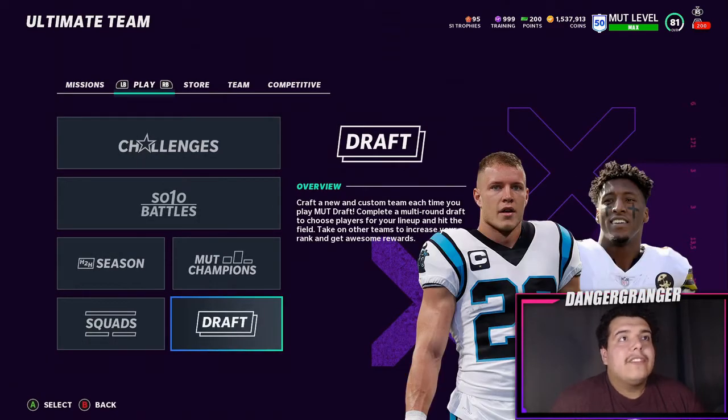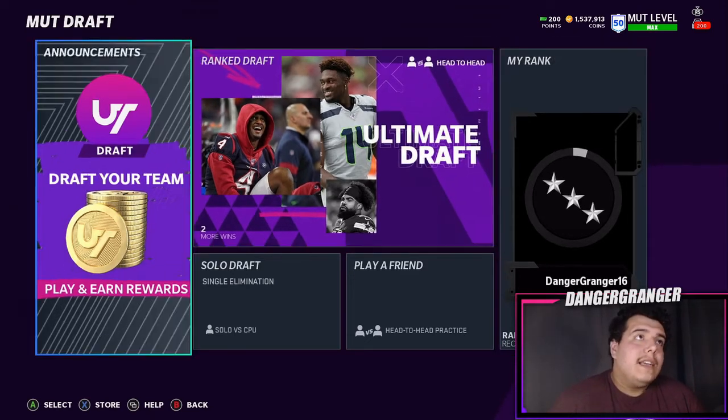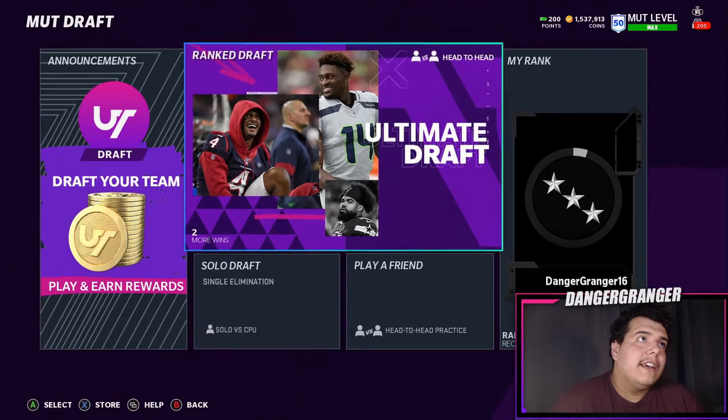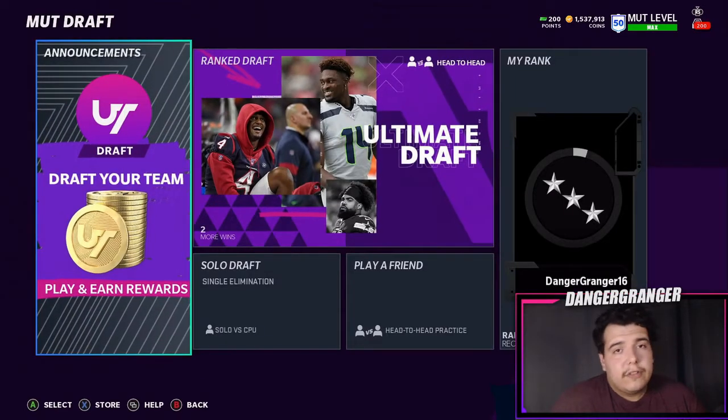Number one is MUT Drafts. Say you're no money spent and your team is not the best — for some reason EA is gonna set you up against people with god squads. I'm 81 overall running a Vikings theme team and I get matched against people who are at least 89 overall. So the number one tip is play MUT Drafts because it levels the playing field and you're still getting coins and serious trophies to help build your team.